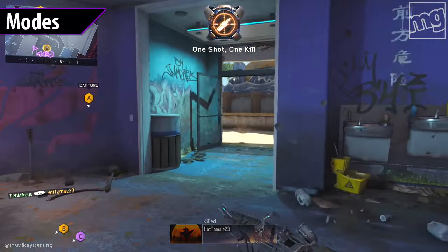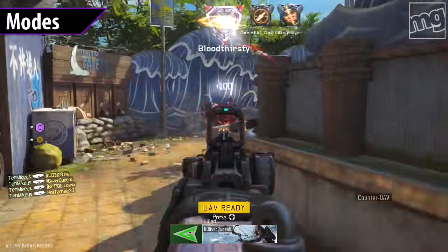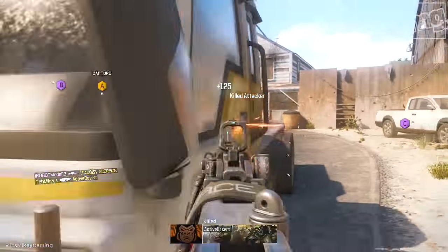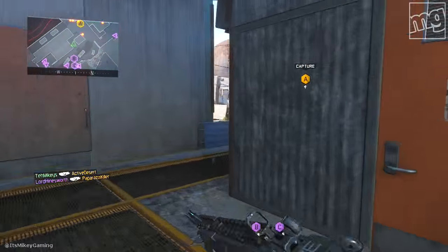Game mode: you want a mode that has predictable spawns, so Safeguard could work, Domination — core or hardcore. I prefer hardcore Domination since most weapons are one-shot kills and the enemy mini-map isn't always up for them, so that's a nice bonus right there.